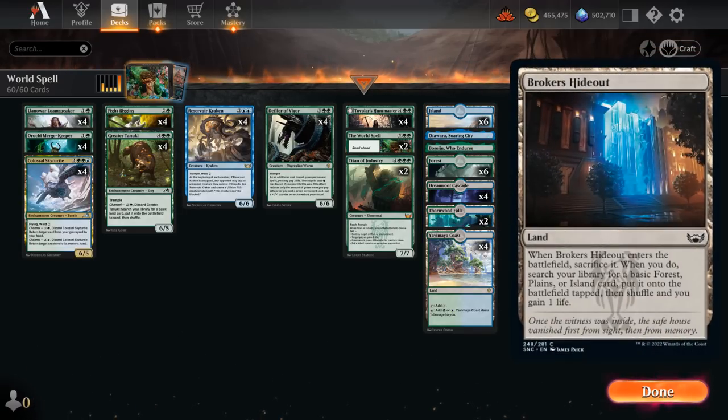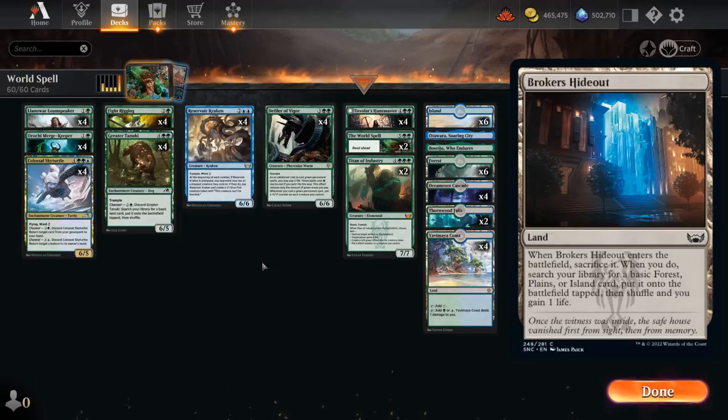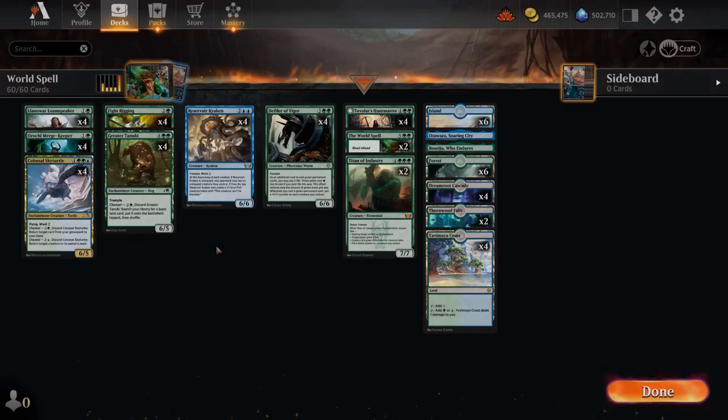We could potentially also play Fetchlands to synergize with Skyturtle, which can get them back from the graveyard — that's a choice you can make. But for now let's jump into some games and see how the deck does.